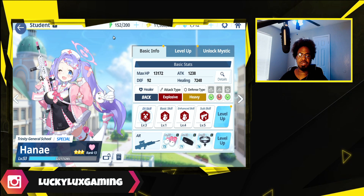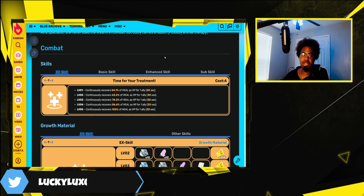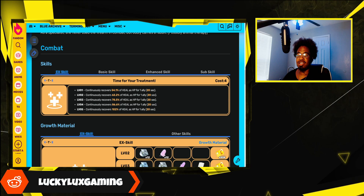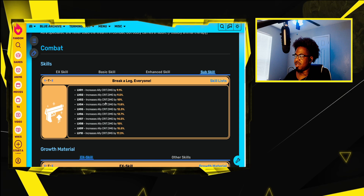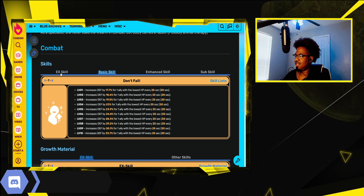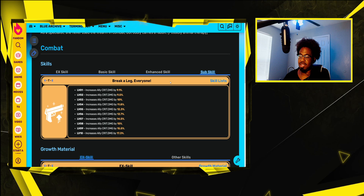We're going to go ahead and talk about her skills and how you want to level those. Looking at her skills, it's not too difficult. You want to go with the EX skill first, because that's going to help your heal over time — you want that first tick of the heal to keep them alive and then consistently keep them alive. Then you want to go to the sub skill, because that gives a damage increase to the rest of your team. Then you can go enhanced skill and basic skill. The basic skill at its base form is decent — it's still going to keep your tank a little bit tankier, and the heal is going to help out.